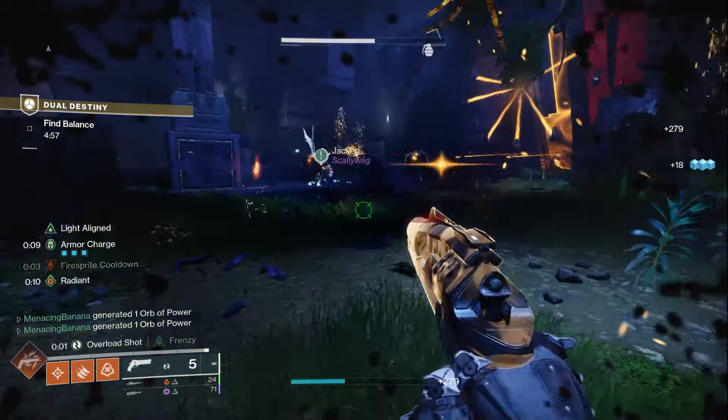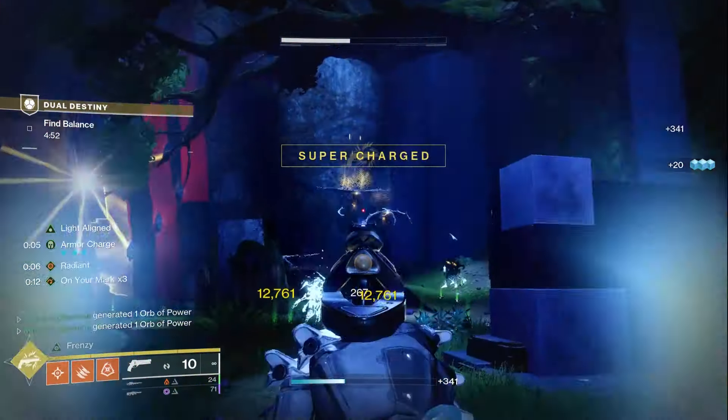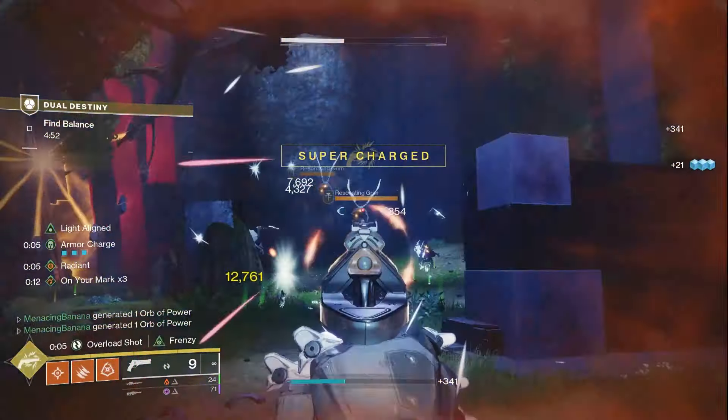The next encounter has a radial clock-like structure at the back with different beams connected to the center. There are nine of these and you need to call out which ones you see connected to your friend. Generally, one person reads off all their connected beams and the other says which ones match — there will be three matching. Kill the tormentor in the center, shoot those three matching beams, and repeat that three times. This requires voice chat because you're calling this out while fighting husks, grims, and tormentors.